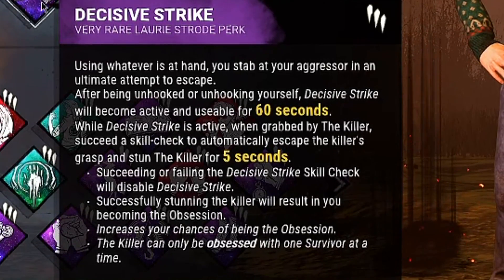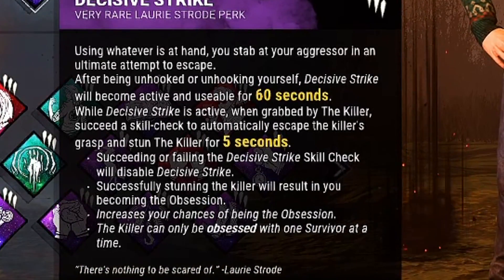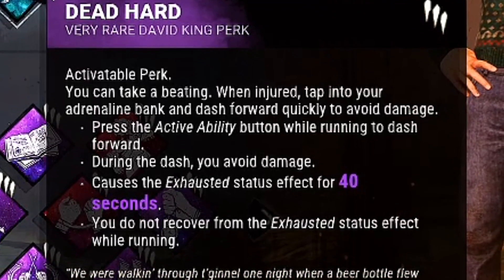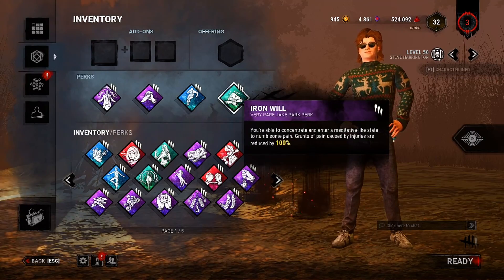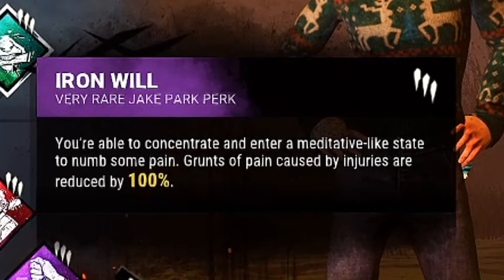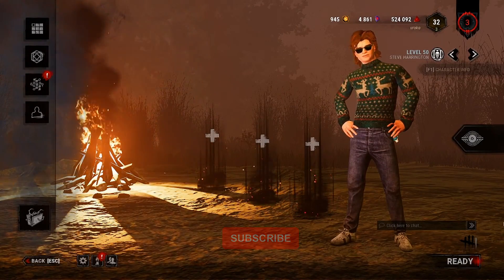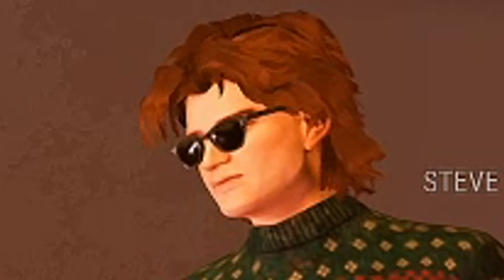Comboing Deliverance with DS will allow you to make some pretty fun plays, especially in the end game of most matches. The other two perks I'm using are Dead Hard to extend chases even longer, and Iron Will so I don't make any grunts of pain. If you enjoy the video, make sure to subscribe so you can see future videos — and yeah, I'll see you guys in the first game.